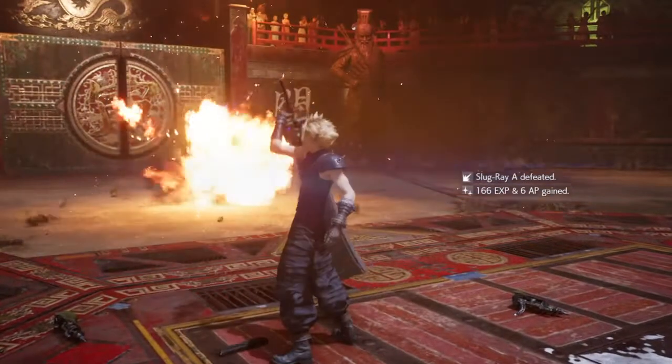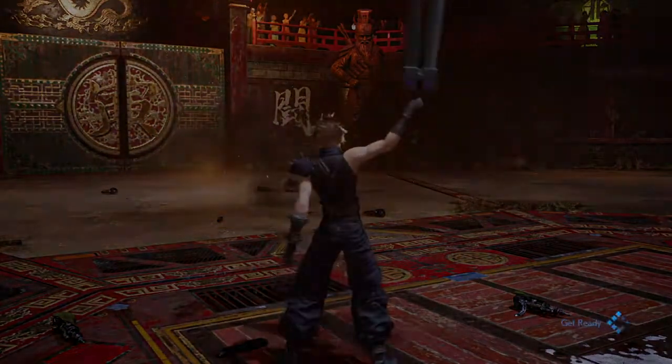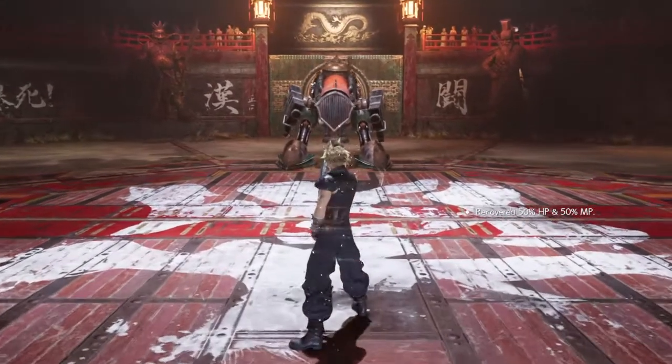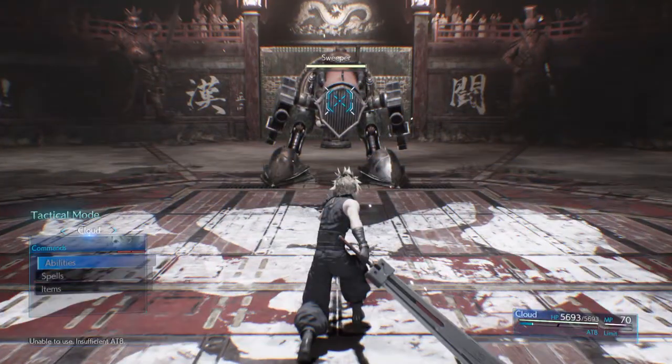You can do it between Aerith, Barret, Cloud, and Tifa if everybody's in your party. Like I said, in that last round I just pushed X and was able to bring up my materia, and Cloud just happens to have fire right now. So I was able to burn him pretty good.